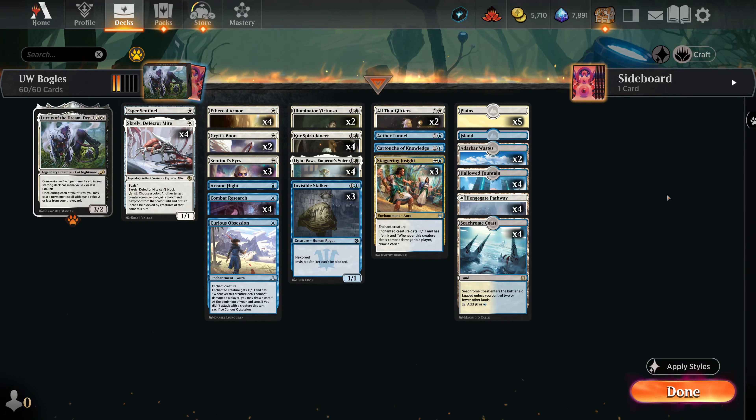Today we're taking a look at blue-white Bogles. I've played this type of strategy on the channel one time before, looking at the white and black version, but this time we're dropping black and picking up blue, which allows us to do some pretty interesting things.